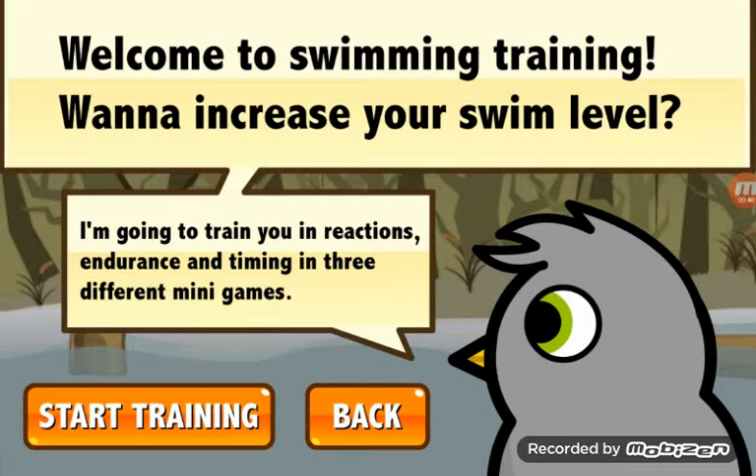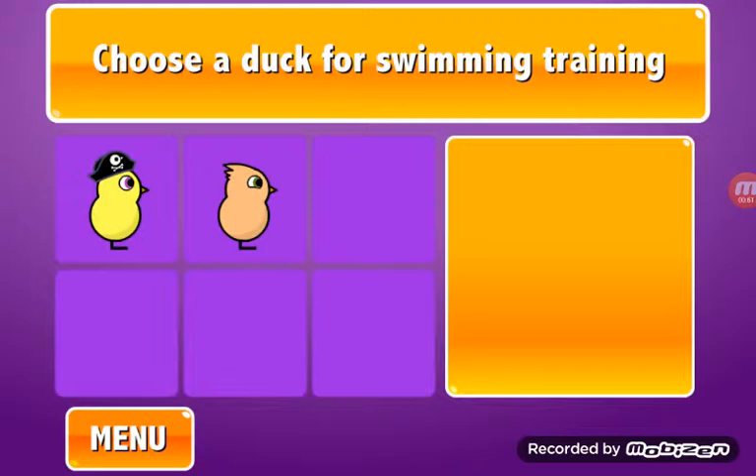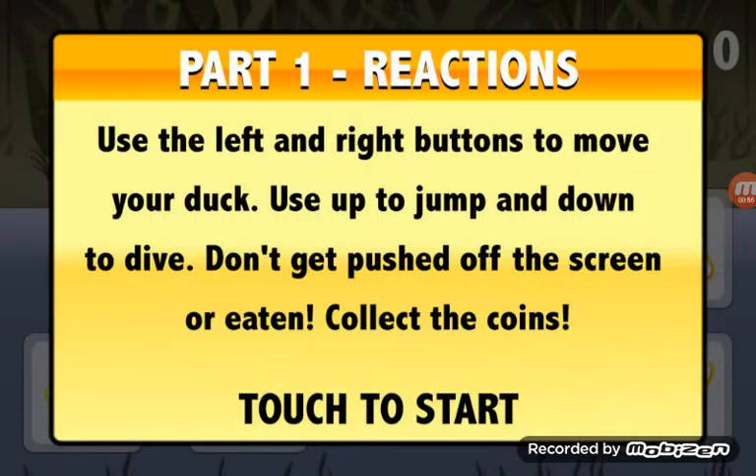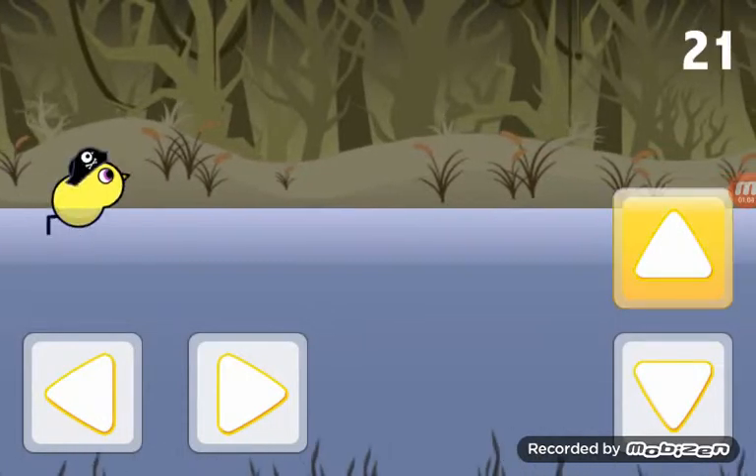Okay, so I gotta learn how to swim. Start training. I'm going to use Chickman because I love him. Use the left and right buttons to move your duck. Use up to jump and down to dive. Don't get pushed off the screen or eaten, and collect coins.